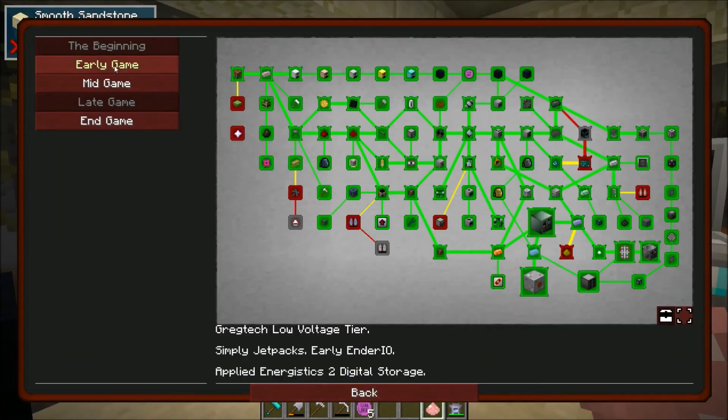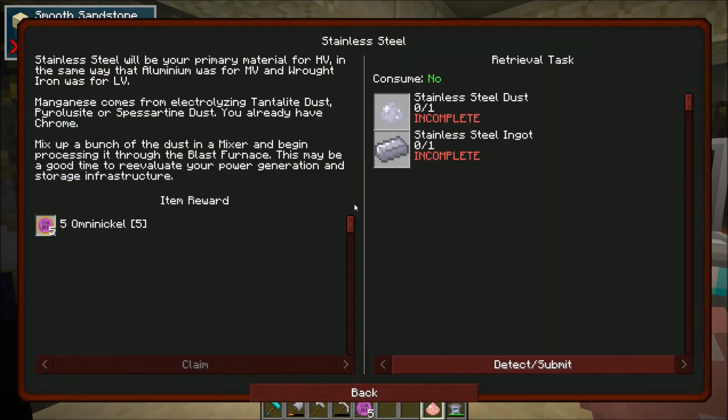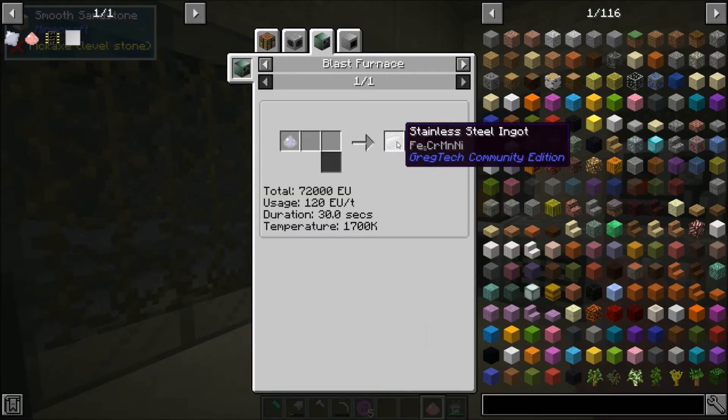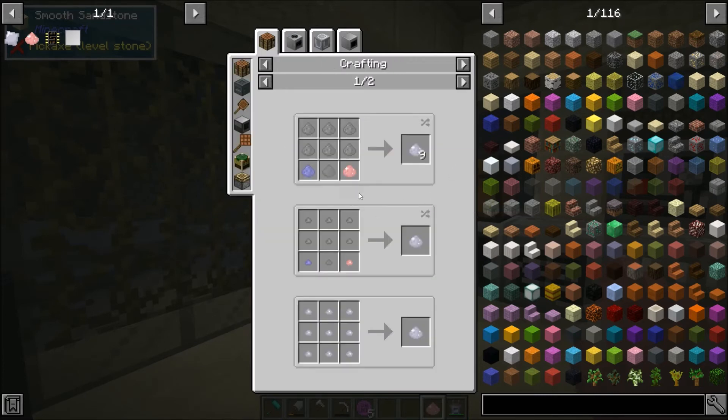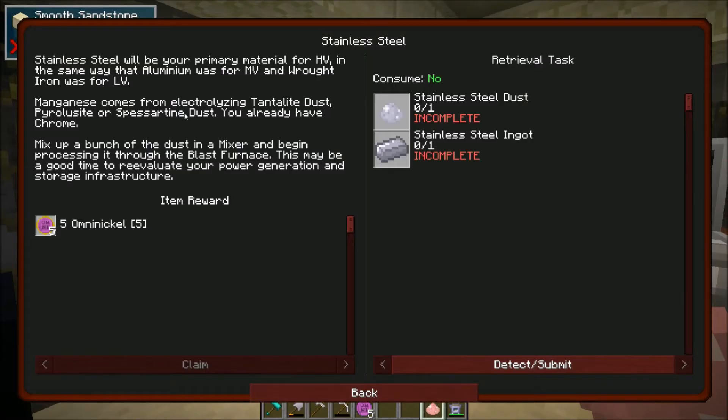So now that leads us into stainless steel. And that's where the distillation tower is. But stainless steel is also used in a lot of other things. We will make this distillation tower soon, but I'm not in a huge rush for that. For stainless steel, we need stainless steel dust, and then I'm pretty sure that just gets put into a blast furnace to make stainless steel ingots.